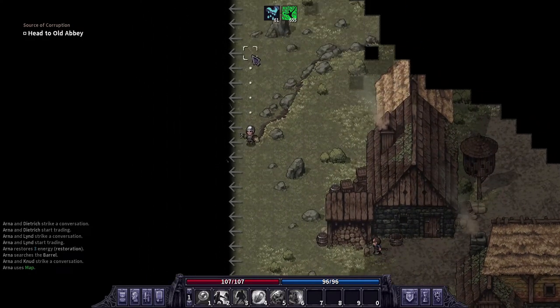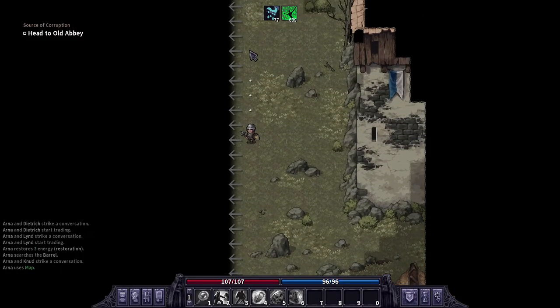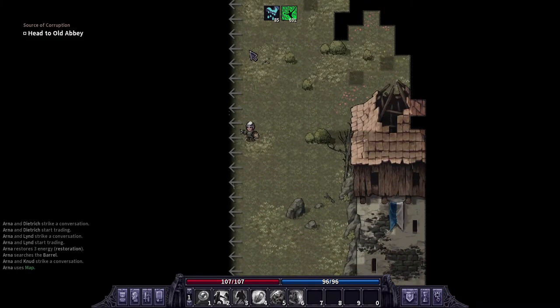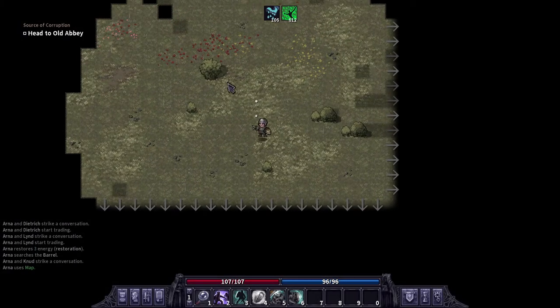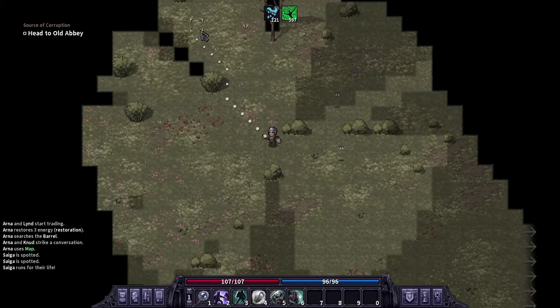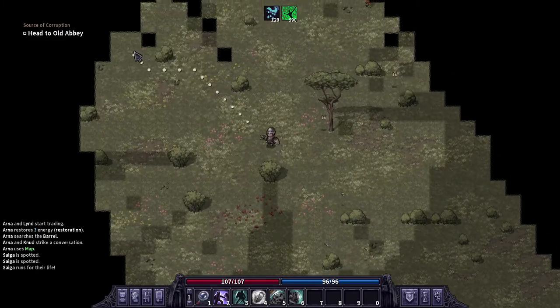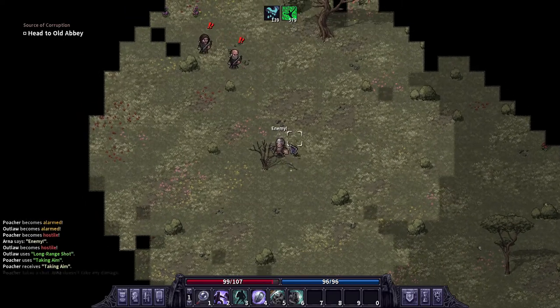Alright ladies and gentlemen, we are back with our full shield Arna challenge run. We've been doing pretty solid — I haven't had as many close calls now that we're getting more geared up. Having the mace is definitely a huge bonus. I was almost thinking I should have done the run with daggers.